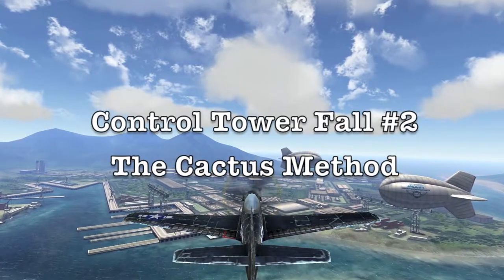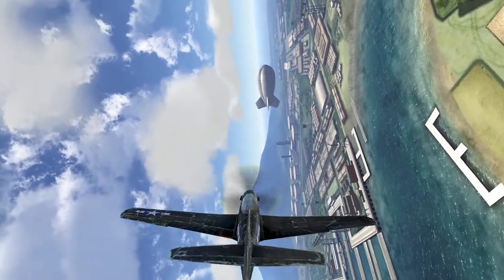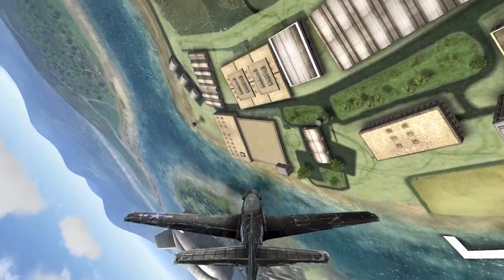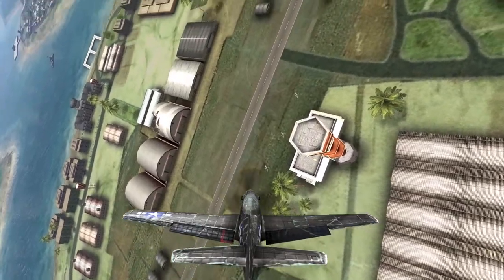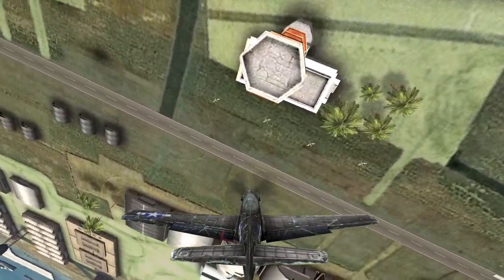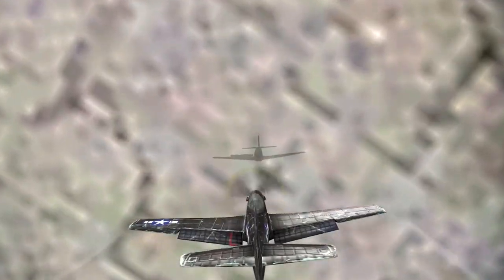So to demonstrate the Cactus method, I'm going to turn back to the tower now — just flew over it — and I'll roll inverted and try to get lined up more or less to go straight in from the vertical. So there I'm going inverted. I'm going to start pulling vertical here to go straight in and meet my shadow in the first level, the roof.